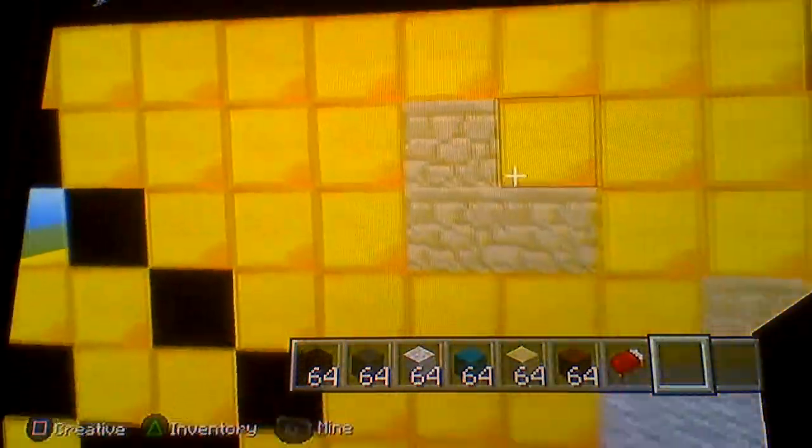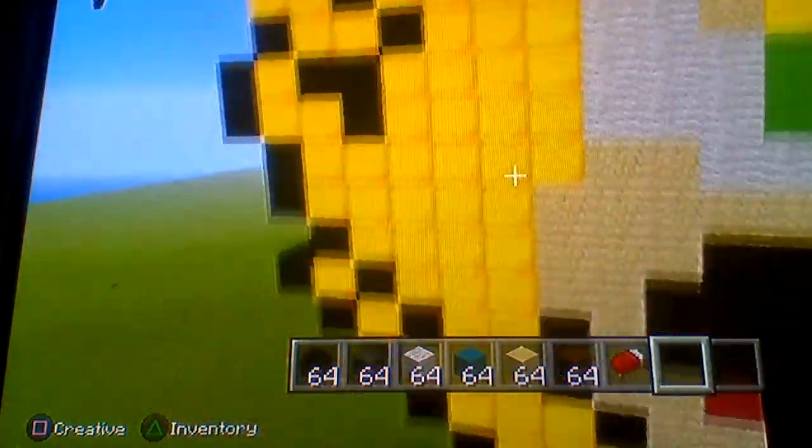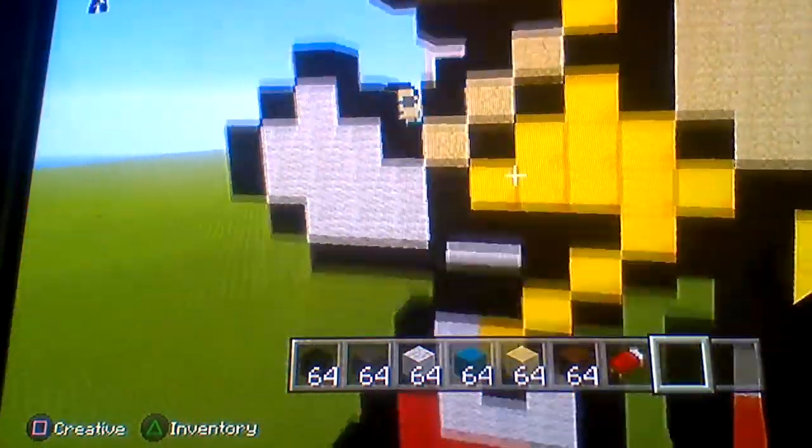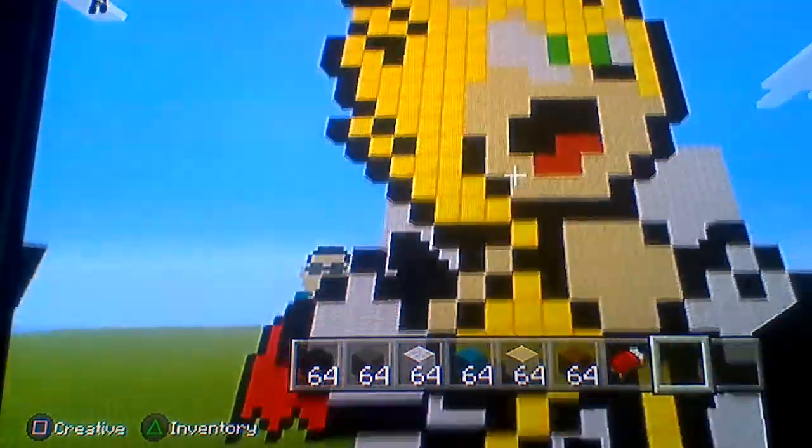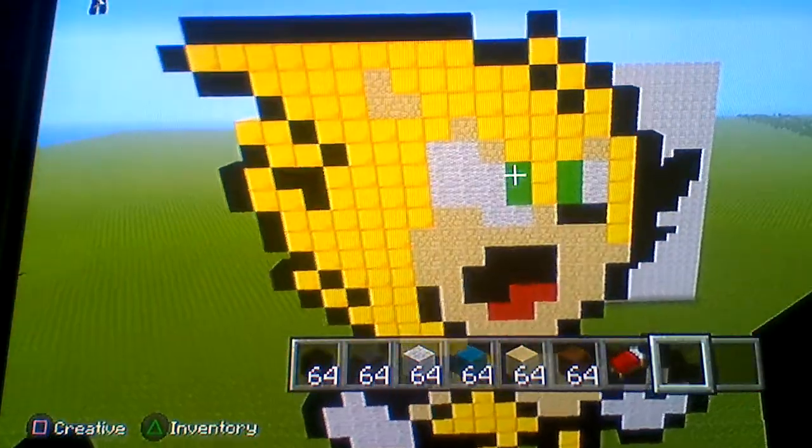Over here he's got a little bit of sandstone right here. He's all made out of gold, sandstone, white wool, and red wool.